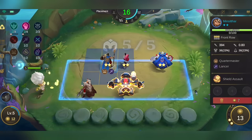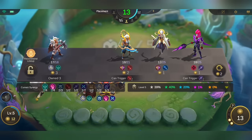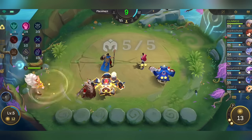The next step is to choose one hero to focus on leveling up. In this game I choose Hilda, so I'll be leveling Hilda and leave Minsithar as a 2-star.